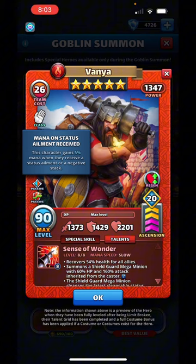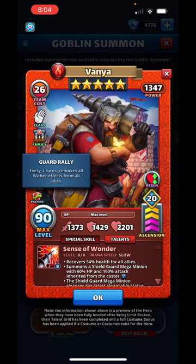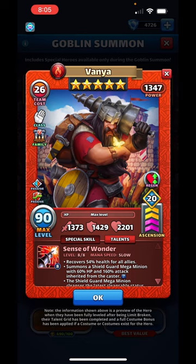Vanya has two passives. Five percent mana gained when he receives a status ailment or a negative stack, so any kind of bad stuff that happens, he's going to try to fight that by getting closer to firing off his special. The really important thing for this Garrison Guard — as I've been raiding more and more facing goblins — those goblins just keep withering you down so your attack isn't doing anything. That's wither, and that's what this Garrison Guard counters: every four turns it removes all wither effects from all allies and resets the clock.